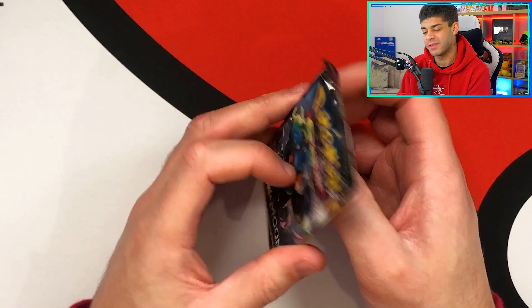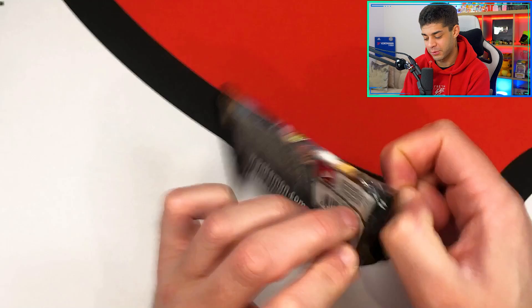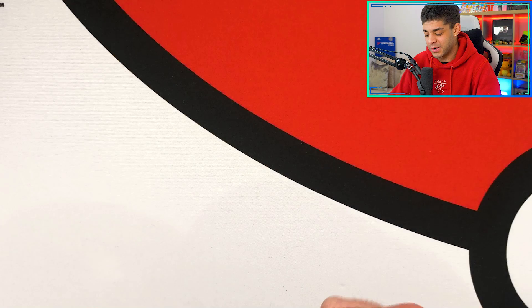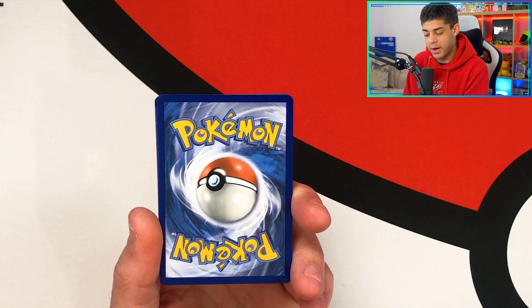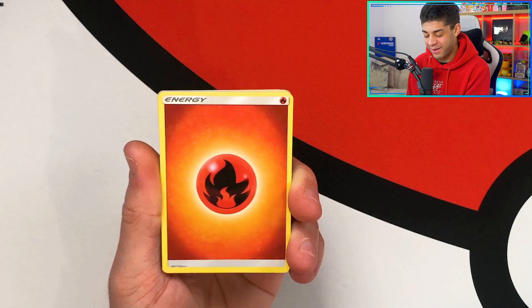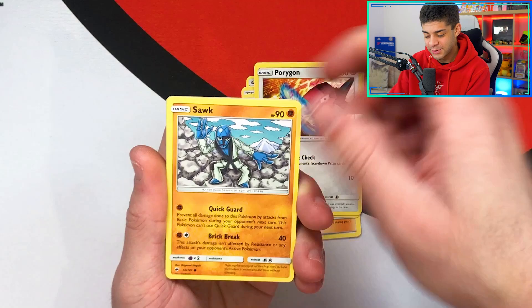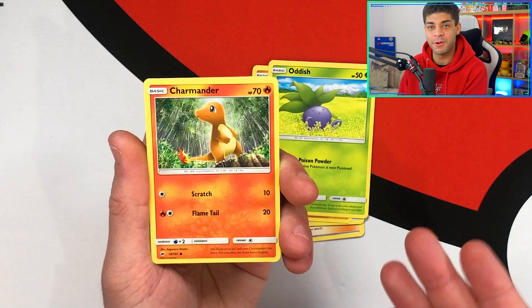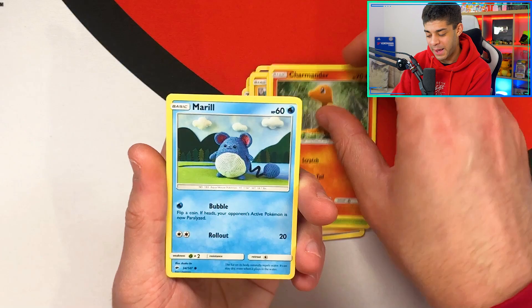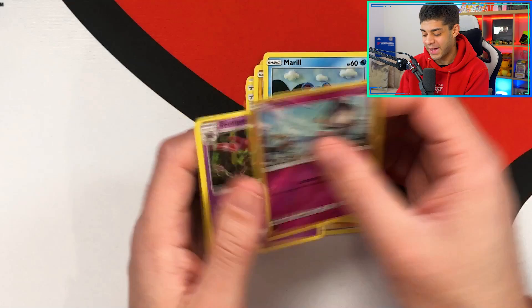Moving on to the Great Ball with Burning Shadows — remember there is a chance to get a Charizard in here. I haven't pulled it before and I'd absolutely love to. Going for lightning. We get Bodybuilding Dumbbells, an Ace Trainer, Dusclops, Porygon doing the Kamehameha, Shroomish, Oddish just chilling, and then we get a Charmander and a fire energy — is that a sign? I love this Charmander, he reminds me of the one waiting for his trainer in the anime. Then a Marowak, a reverse holo Ralts, and the final card is a regular rare Scolipede. No pull.